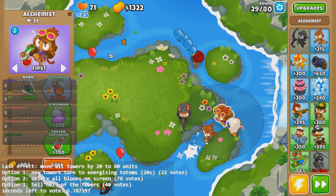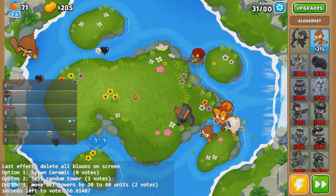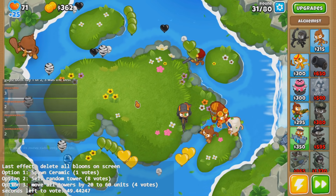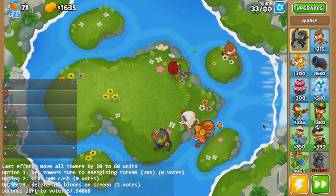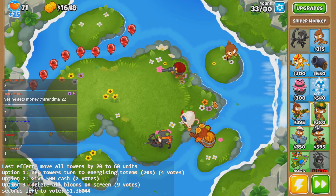My cave monkey — it's ruined! Why did they do my cave monkey like that? I think I'll be okay going for a berserker brew. Honestly, the fact that you can sell so many times — it's not good, because I'm losing money fast every time you sell a tower, even just one tower. I'm going to keep going. My cave monkey is gone — what did you do? Did you sell a random tower? Whatever, it was useless anyways.